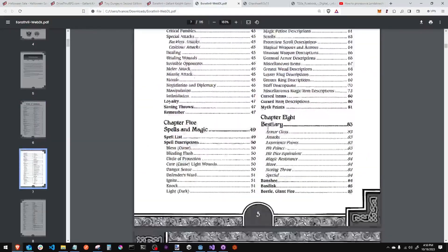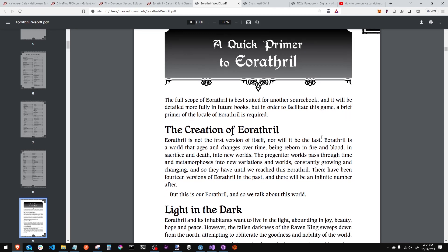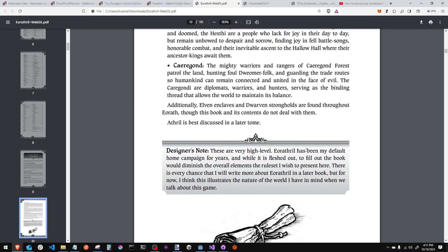I like the feel. It's clean and crisp. Right off the bat, he gets into the lore of EO Rathril. I went through the book pretty quickly — he's got some pretty cool things he adds and things he takes away. We're not going to go over all of it because I want you to buy the PDF yourself if you like it. He also says this has been his default home campaign for years, and while it's fleshed out, to fill out the book would diminish the overall elements of the rule set — sounds like he could add a whole book of lore later on.